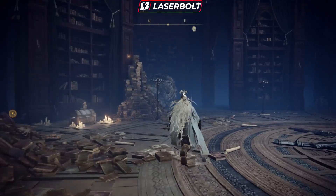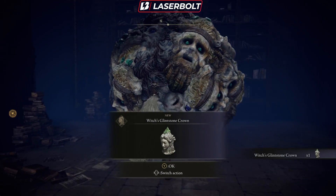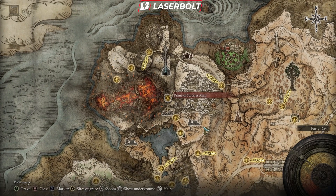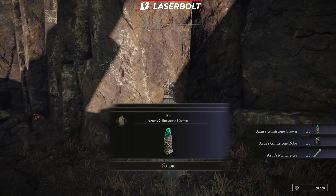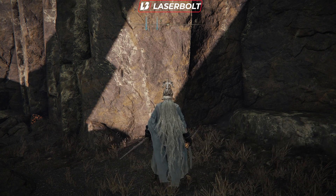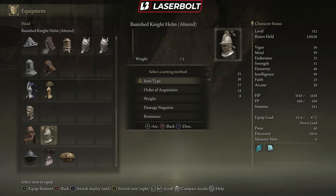Now to collect the final piece — the complete armor. Do you remember where we picked up the Comet? Fast travel to that location, which should be called Primeval Sorcerer Azur. When you fast travel there, there's going to be a dead body in the ground with a light purple light beaming out of it. Walk up to it, pick it up, and now you've picked up the most powerful mage armor in the game — the Azur armor set. If you guys are finding our videos helpful, drop a comment, drop a like, subscribe, turn on notifications, and thank you for watching.